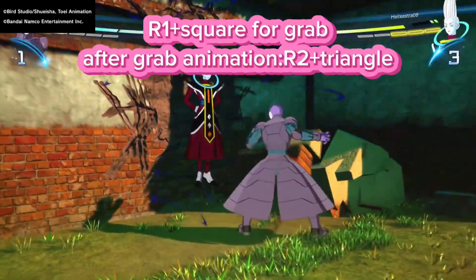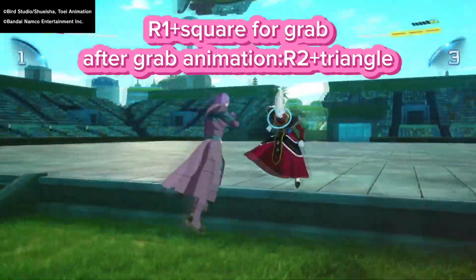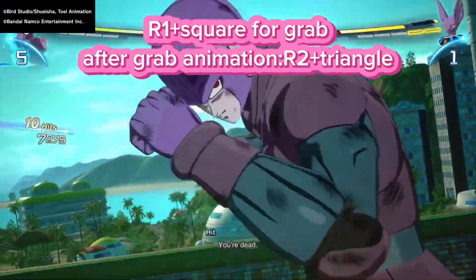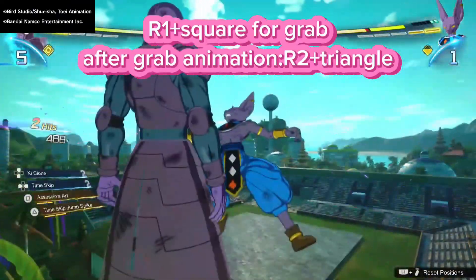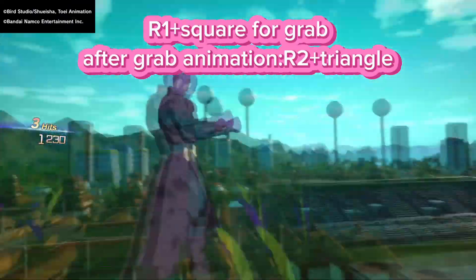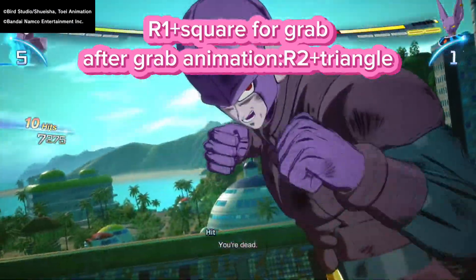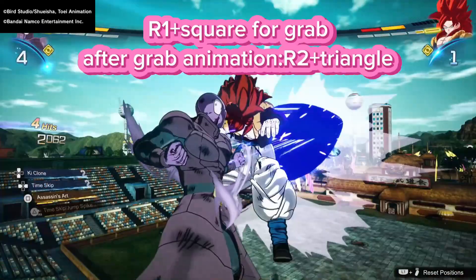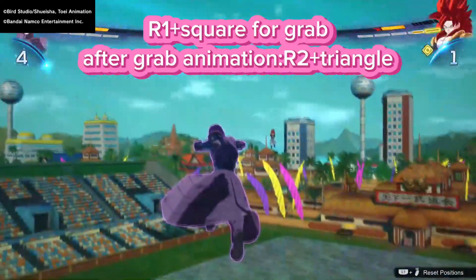Now, R1 plus square for the grab and then R2 plus triangle for the time skip technique — I'll say this: it's very difficult to land on someone who's constantly running around. But whenever you are able to pull it off, it's a severe, lethal combination to get someone away from you and deal good damage. His other special, Assassin's Hit, does not work very well because most people are able to block it in time.